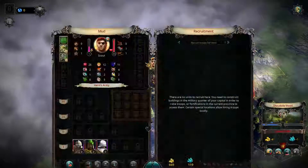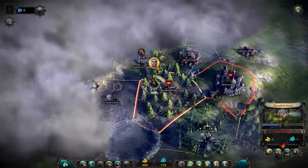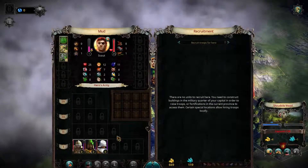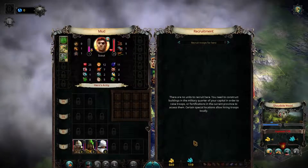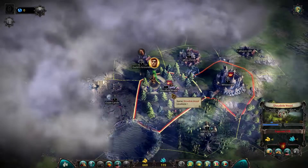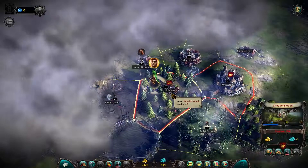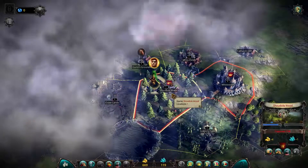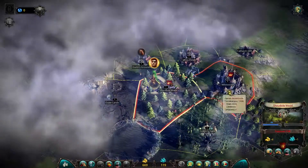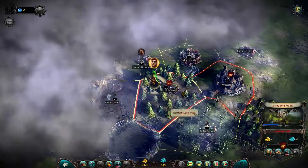If we go to the hero army and look at recruitment, he cannot recruit at all because he's not in our home province of Whitestone — we just conquered this province. Just like in Whitestone, we need to build buildings that allow us to recruit archers, etc. There is a way around that which I'll discuss later — you can actually build a building here that allows you to recruit units available in that province. Some units can only be recruited in one province at a time, depending on what you discover.